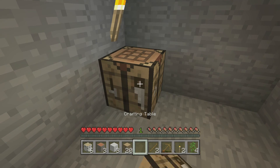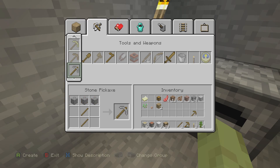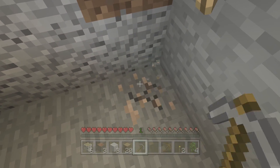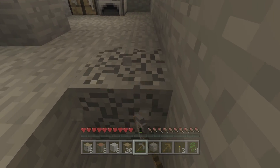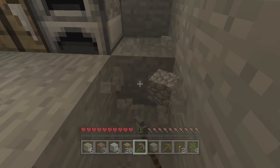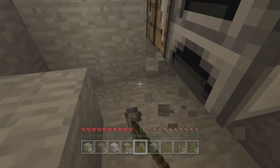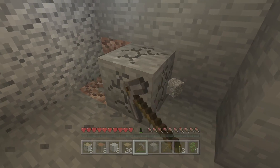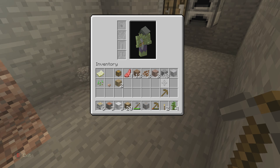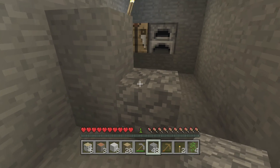Let's create a crafting table and put it here, and we'll also get a furnace next to it. While we're here, we may as well get a stone pickaxe since we've got quite a lot of stone down in this cave. It looks like we've got one piece of iron — some more would have been nice, but we can't always choose. Let's move the cobblestone back and get ourselves sorted.